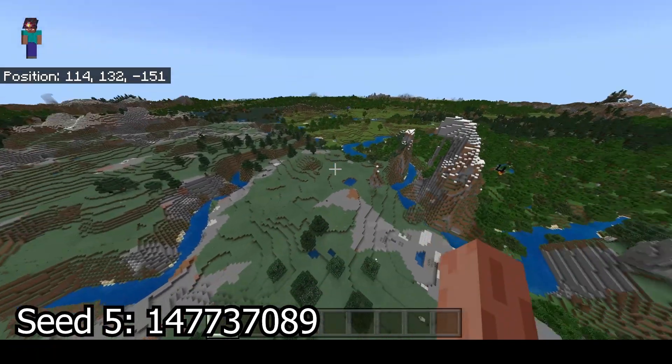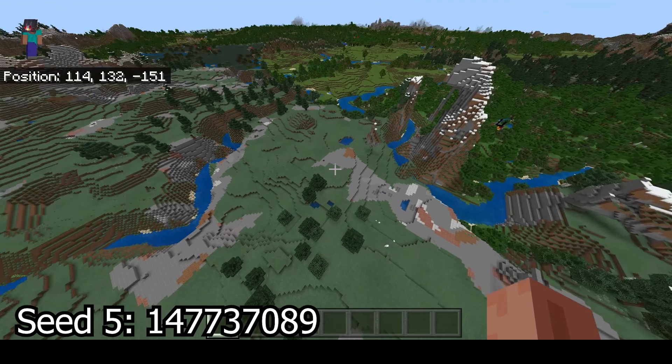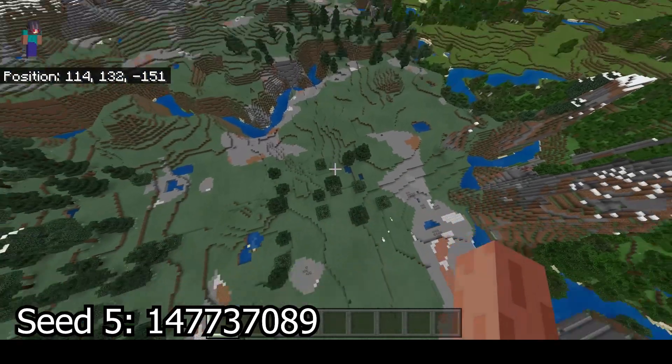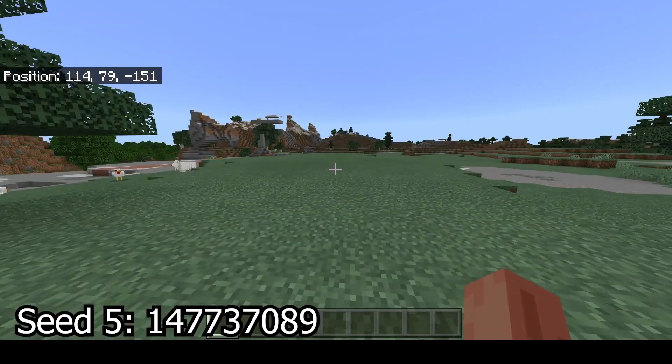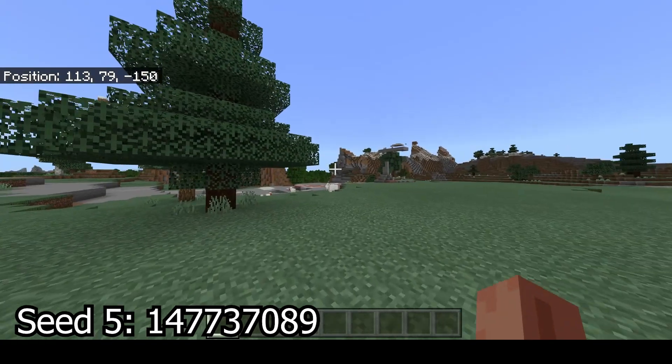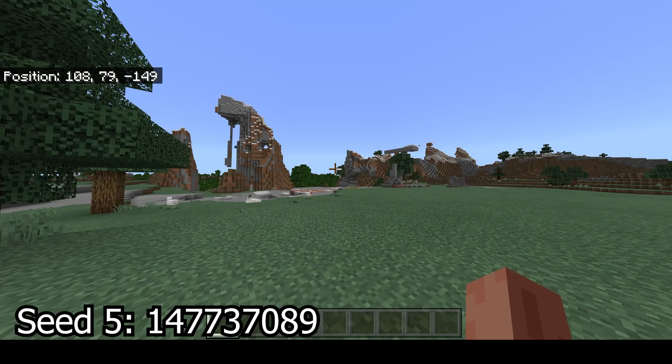Got a swamp right there, which I believe has a village if you look in the upper left corner — it might be visible for you. This area is a pretty good spawn for building in my opinion, on the extreme hills side of things. And that is pretty much it for this seed video.